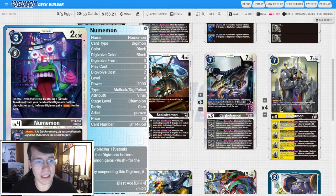Then we have four copies of BT14 Numemon. On play and when Digivolving, by placing one Satsuki from your hand as this Digimon's bottom Digivolution card, one of your Digimon gains Rush for the turn. The Inheritable is Blocker. This is a great way to get Satsuki on the board for free and collect a free security check. Also, if we hit this off of our Cargo Dramons, we can play this guy for free and then tuck the Satsuki from our hand down, getting a lot of value.